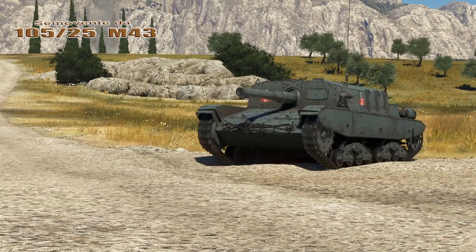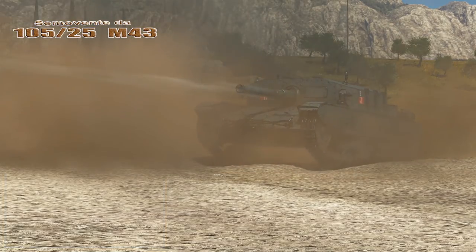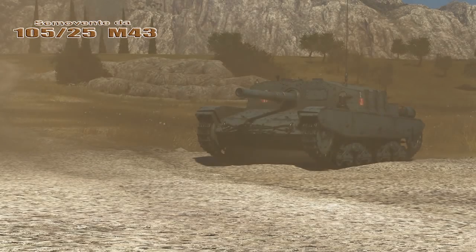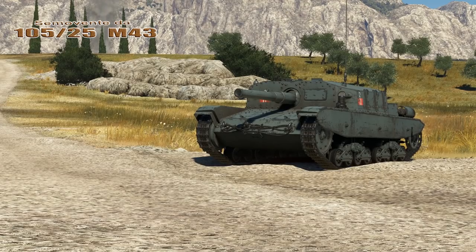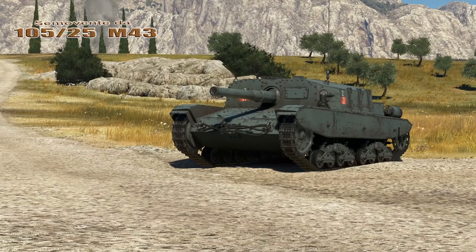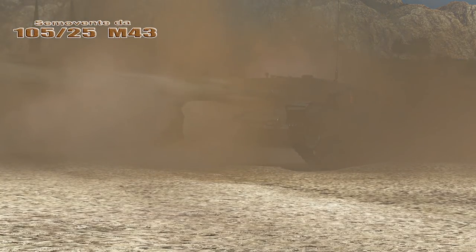The M43 was a further development generally modeled on the previous M41 and M42 designs. The M43 hull was the hull of an M15/42 tank, widened and lowered with redesigned front and side plates. On the hull was placed a fixed casement, bolted and welded with an Ansaldo 105/25 105mm howitzer.